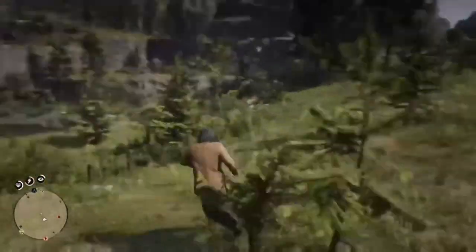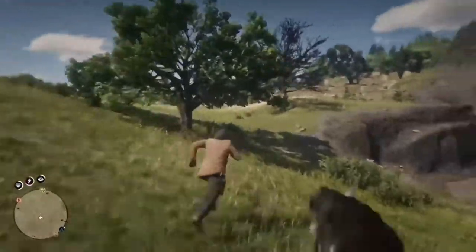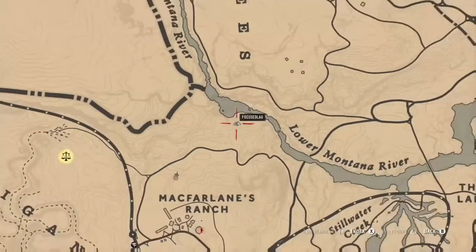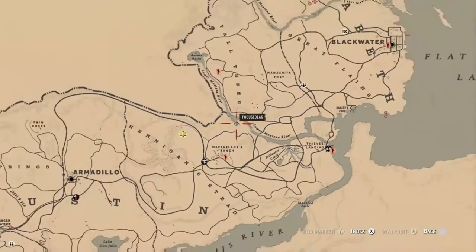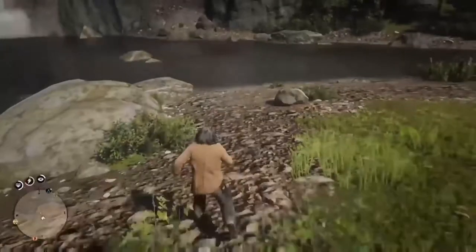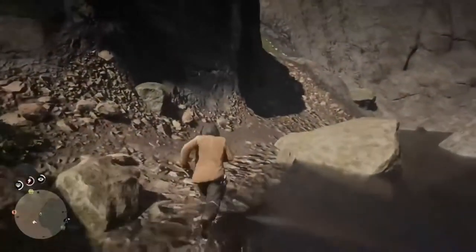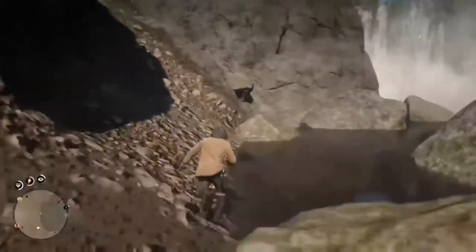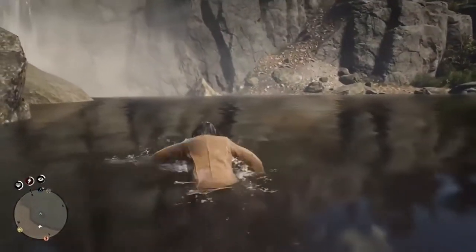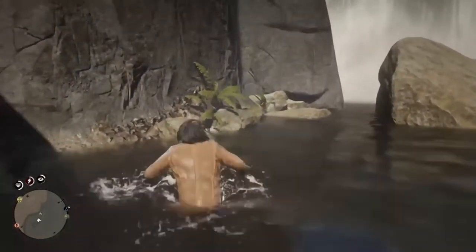Hey folks, today I'm going to show you how to raise your stamina — basically level it up real quick — but the trick is you're not actually going to lose any stamina. We're going to be swimming right here in this area, come to this waterfall, and just start swimming. I'm not exactly sure if it works for every single waterfall, but this is the one I found it at. You just swim on the waterfall and it's not going to lower your stamina — you can swim there infinitely. You could sit here swimming for 30 minutes, raise your level a couple times, and have a little bit of an advantage.